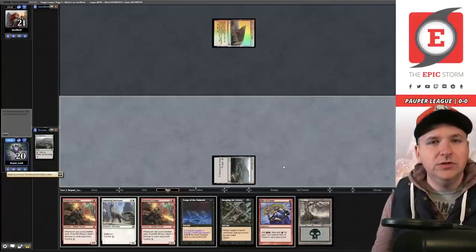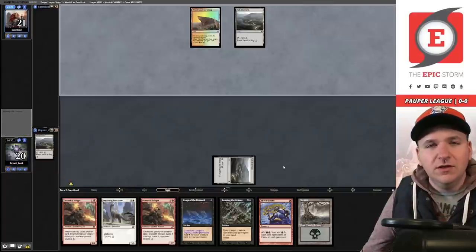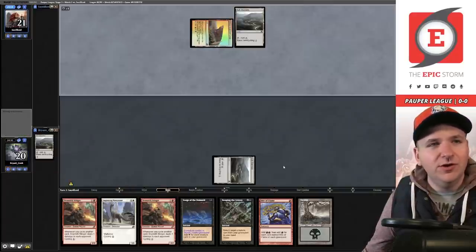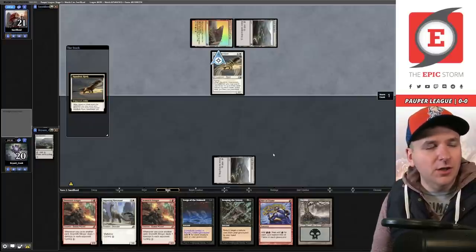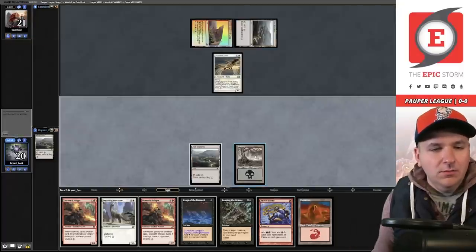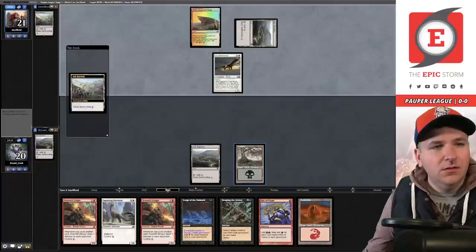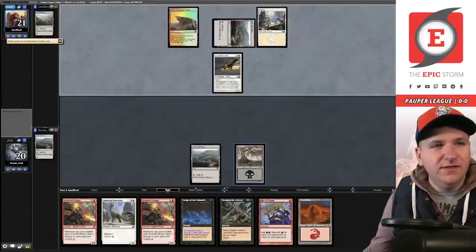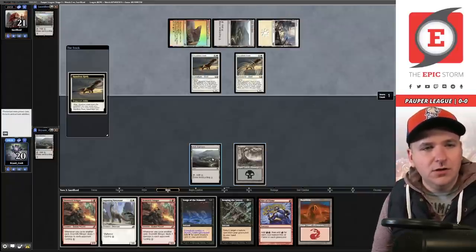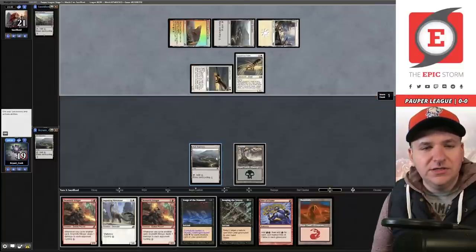Most people know I'm on cycle storm — you should wait till the end step, but I'm not going to pass the turn. They also have an Ash Barons. Squadron Hawk — hawk it up! They have seven in hand, play the Swamp, pass the turn. We could be looking at a turn three here.